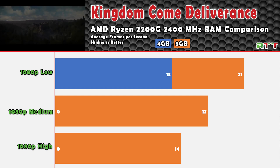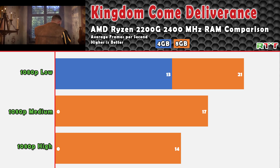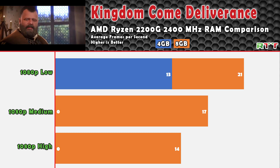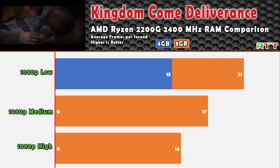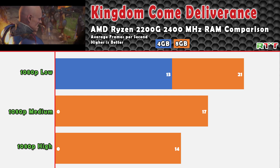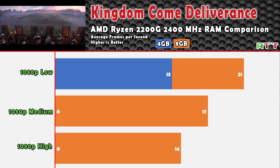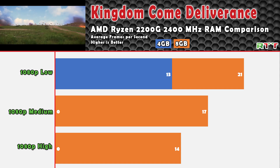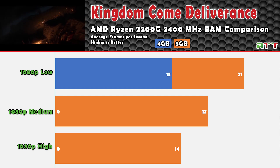Kingdom Come Deliverance is a pretty new title and the results are pretty disappointing. We weren't able to get the game to launch on medium or high settings with the 4GB stick, but we were able to launch on low with an average of 13 FPS. Bumping the memory up gave us only about 8 more frames per second on low, and then 17 FPS and 14 FPS on medium and high. The only difference is we were able to get the game to launch on medium and high with 8GB.